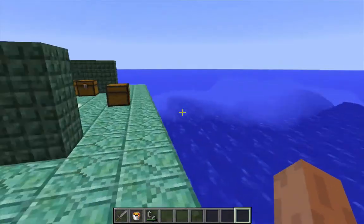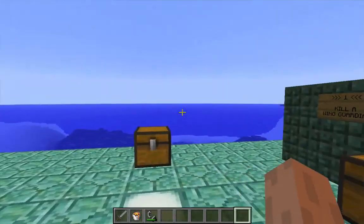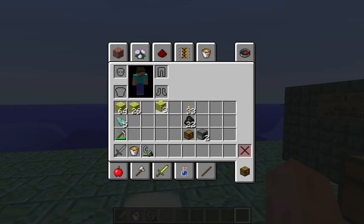Besides the armor, here are the things I retrieved from the monument. I started with three sponges obtained from killing the elder guardians. There were three sponge rooms — which is quite a lot. I need at least one to continue, and I'm happy if there are two. Three is pretty unusual, though not so uncommon that you won't occasionally find ocean monuments with three. I'd be happy continuing the rest of the draining with just these 29 sponges, but I'm glad to have gotten another stack.